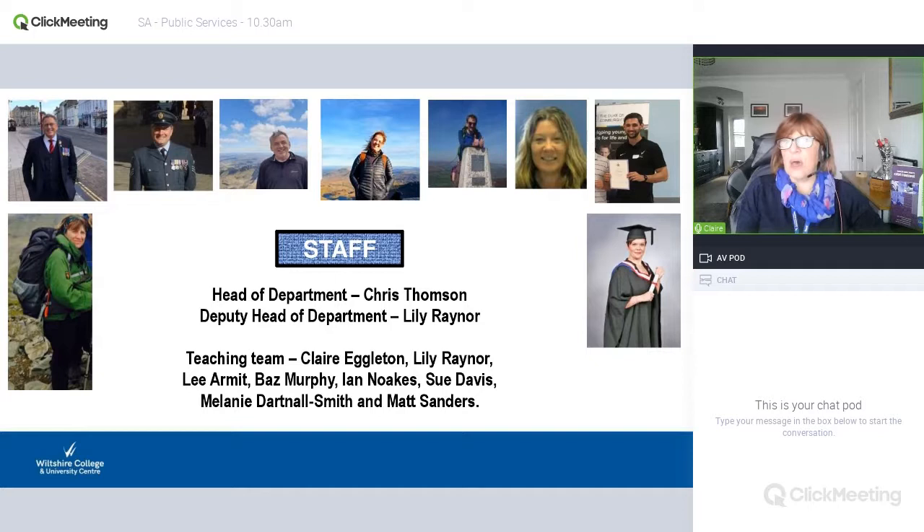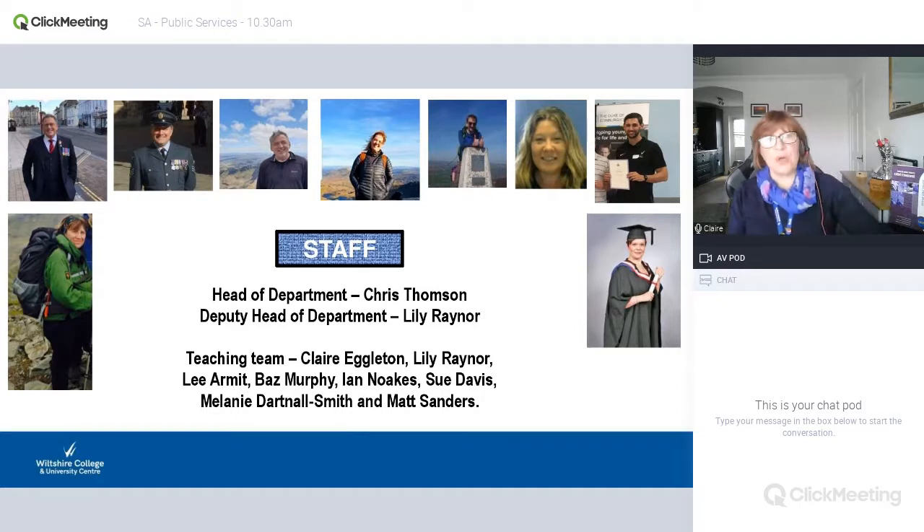There's me on the far left — my background is police. Then you've got Lee up in the left-hand corner; Lee's background is RAF police and civilian police with Vulture. Then you've got Ian and Baz, who are RAF backgrounds. Lily's from an academic criminology background. Then you've got Matt, who's got a military and outdoorsy background, and Sue — military. Chris is more sport but he's our head of department. And then over on the far right you've got Mel, who is our law lead for our criminology and law course. That is the team that covers all sites.